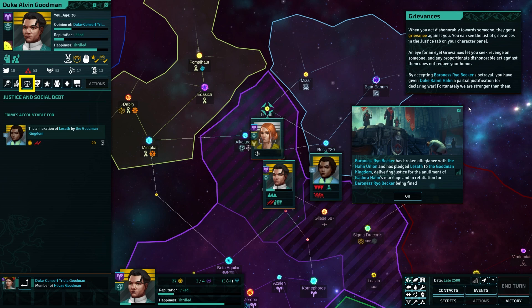By accepting Baroness Ryo Becker's betrayal, you have given Duke Camille partial justification for declaring war. Fortunately, we are stronger than them. This is cool — I like this. This is a better justification system for warring than Crusader Kings, for sure. Not saying it's a better game, I'm just saying I like this.